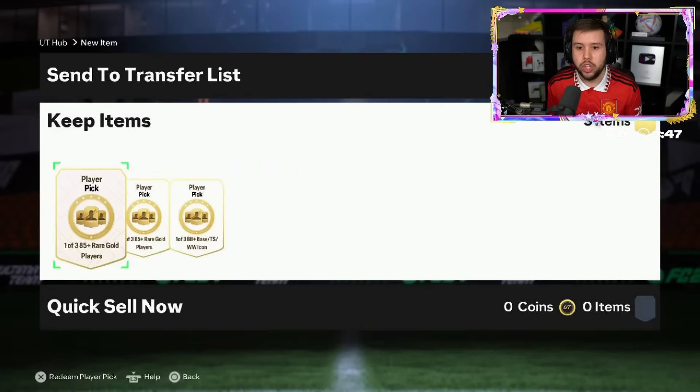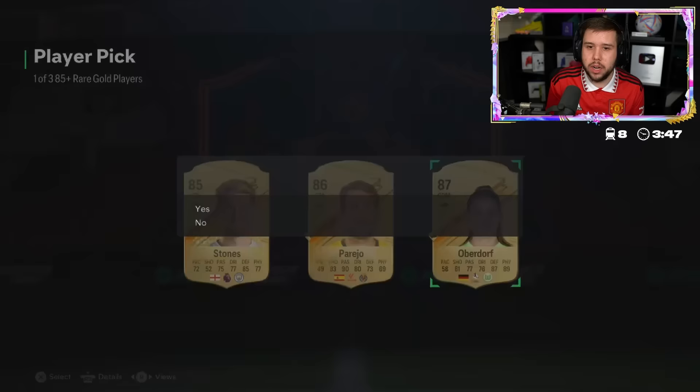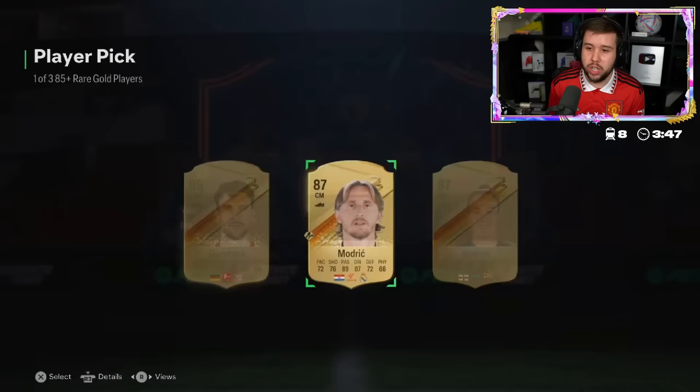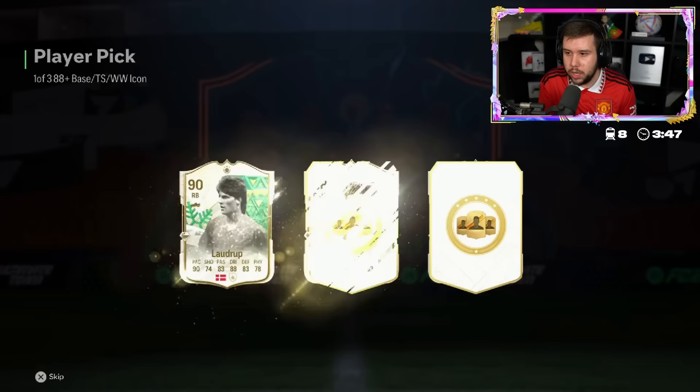No, no, and no again - all base icons. 285-plus player picks and also the icon player pick as well. Yesterday we saw plenty of these and ended up getting a lot of future star cards, so hopefully today is the same thing. Apparently not - Modric. 287s icon player pick time - he said he wanted Carlos Alberto, he doesn't get Carlos Alberto.